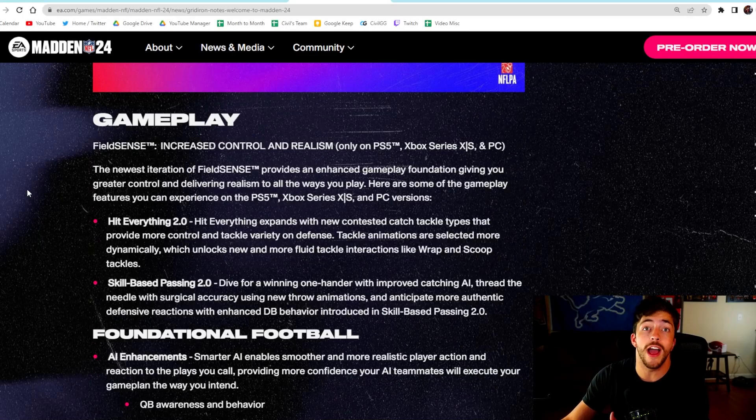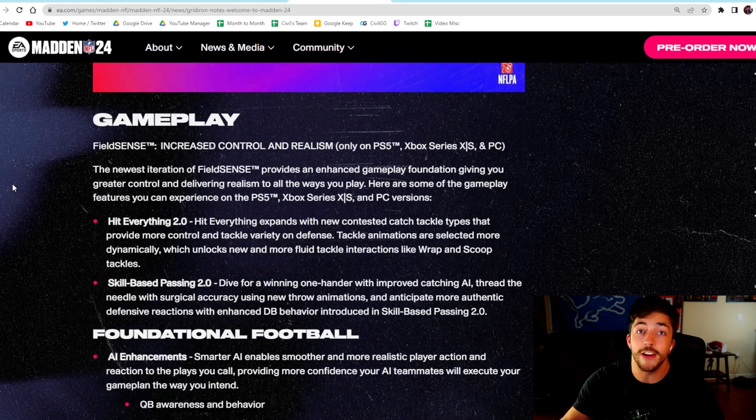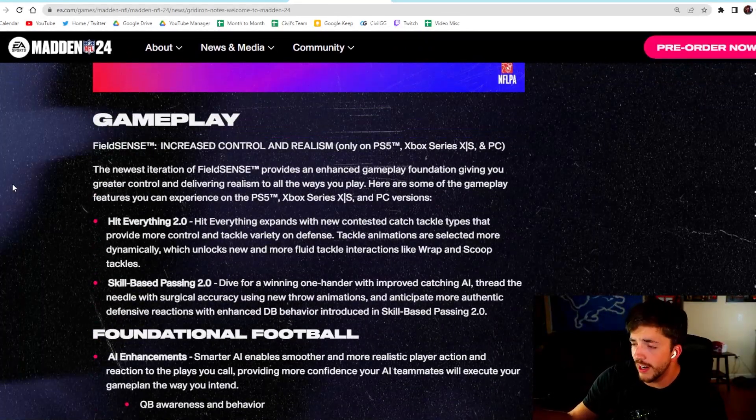I want to tell you guys that I will have beta codes to give away. I will be giving them away over on my Twitter and Instagram — those are linked in the description of this video. The easiest way to find out: just go to my Twitter, follow me, and if you want to turn notifications on, that will help you make sure you don't miss the tweet. I will have beta codes to give away.